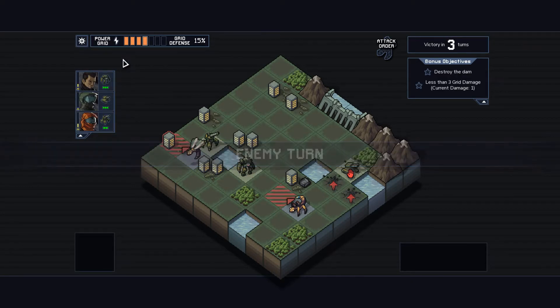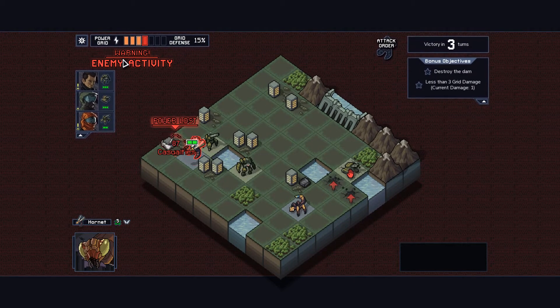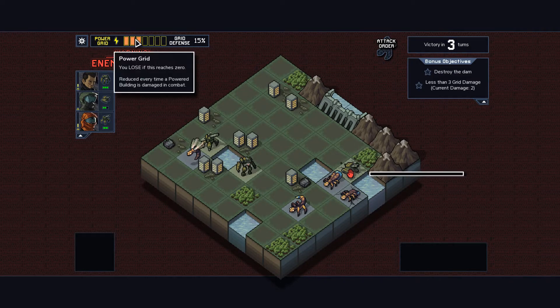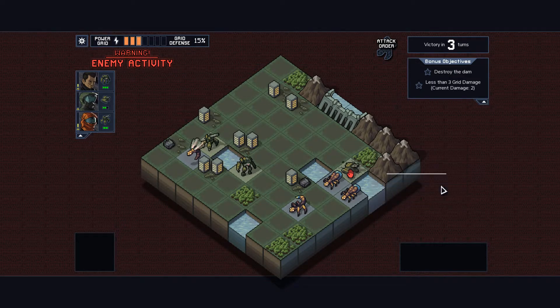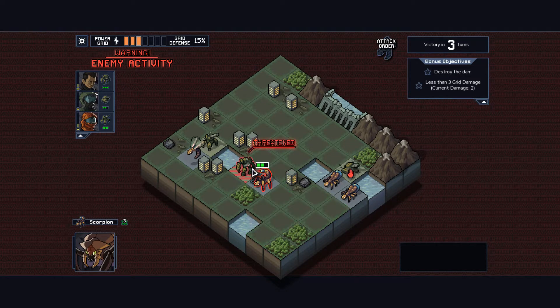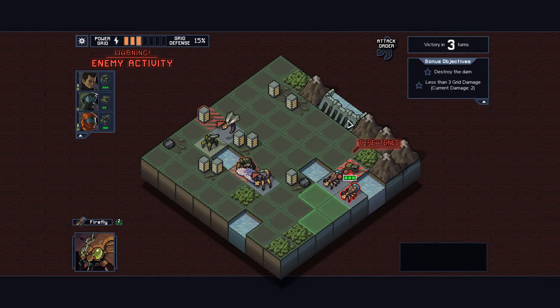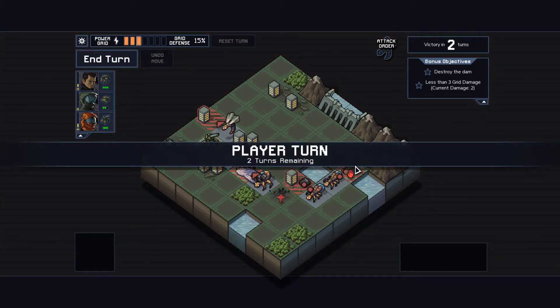That was great. Second turn, destroyed some enemies, done some good stuff. I really like this kind of game - oh, we lost some power and some casualties. That's not good. I've only taken two grid damage. Oh, I meant to destroy the dam, that's my main objective here. Although I've just been getting web-attacked or something over here. Okay, so I'll go destroy the dam with one of my units and defend the buildings with the others.